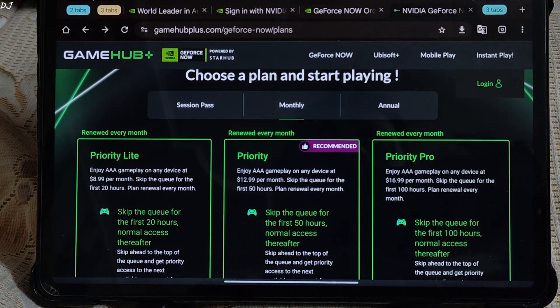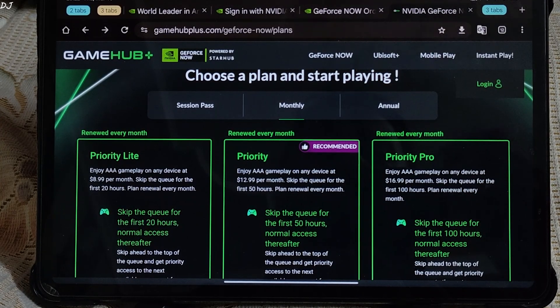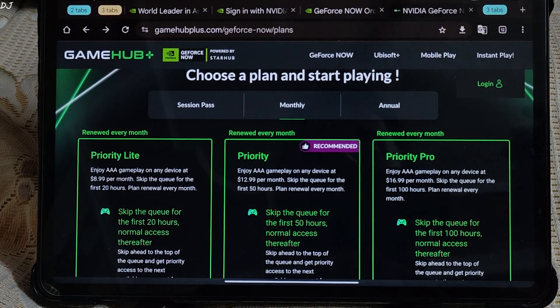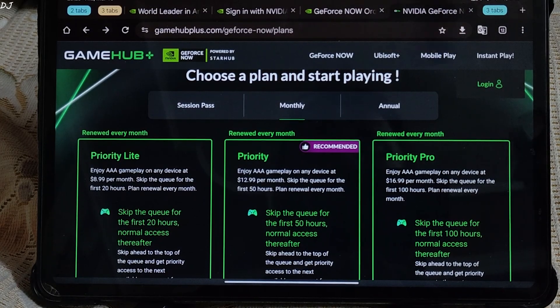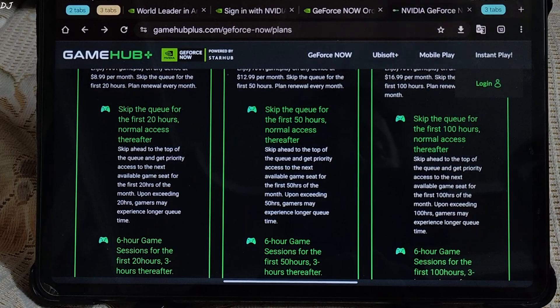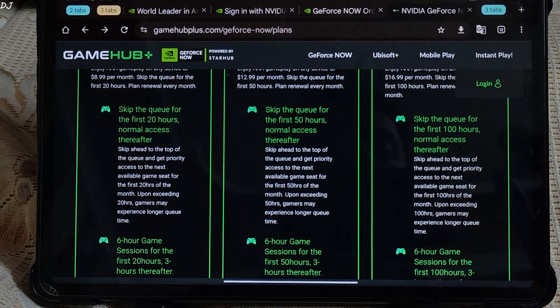I have also tested the Malaysia-based server of GeForce Now. Its ping is usually 10 milliseconds higher than the Singapore-based server. Unfortunately, there is no free trial offered by GeForce Now Starhub. These are the paid plans available. None of these plans offer an unlimited priority queue. For example, this is the Priority Pro monthly plan — skip the queue for the first 100 hours, with normal access thereafter.